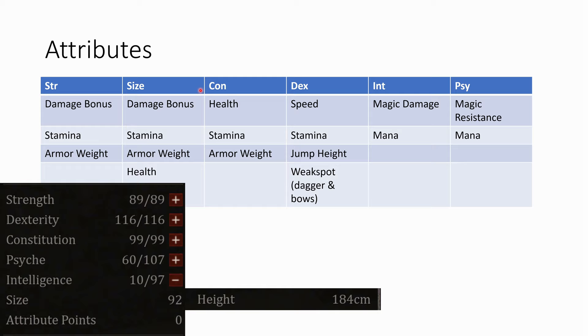Then there is size. Size also adds damage bonus, but it also adds stamina, armor weight, and health. So it's not purely focused on melee combat since it also adds health and stamina. Usually mage builds run on minimum size to get as many attribute points as possible elsewhere, but it's also possible to go for maximum size on a mage build to get more health. Then there is constitution — that's basically the attribute which makes you stronger defensively and also enables better running away. It mainly adds health, and also adds stamina and a bit of armor weight.